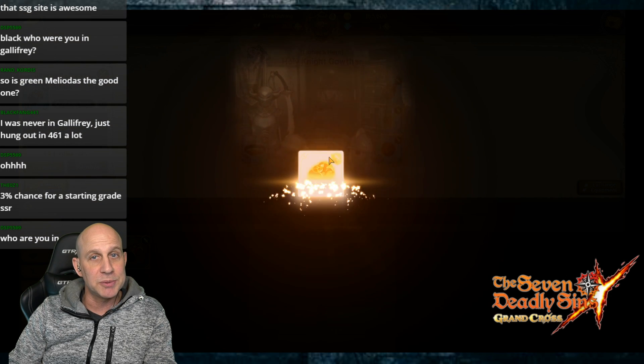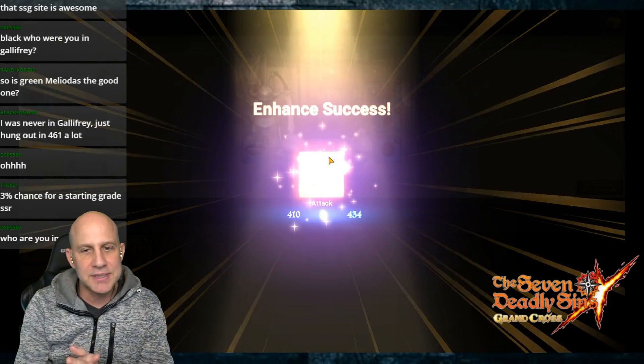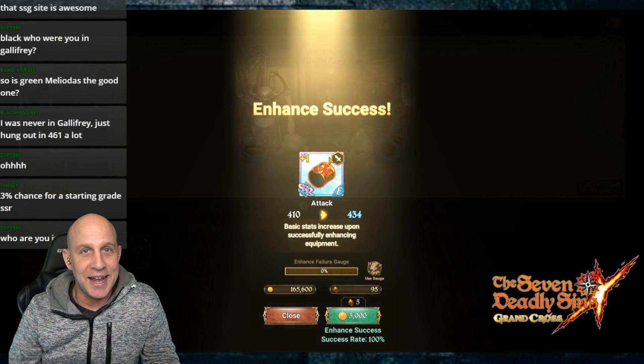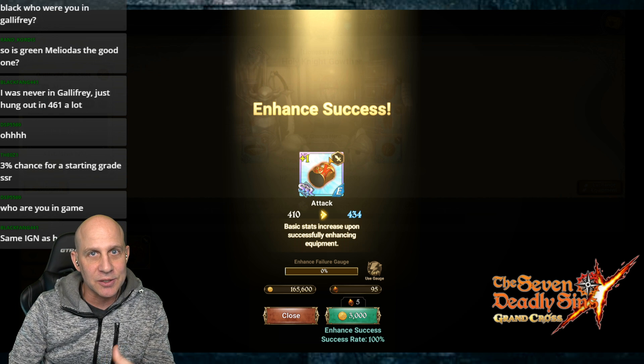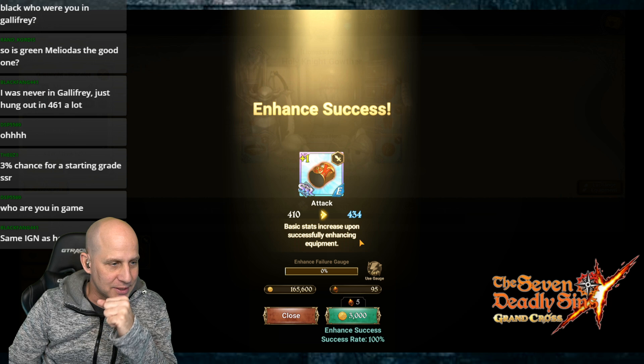First-time success rate is 100%, let's go! Give us speed and crit rate. Every substat I want on any game is speed, crit rate, and accuracy to go up against resistance. So we'll see what this has.